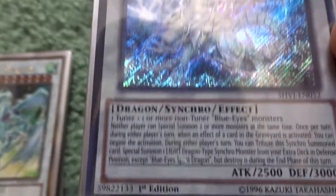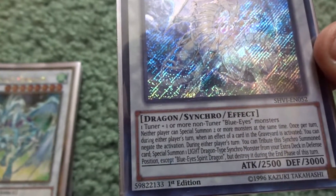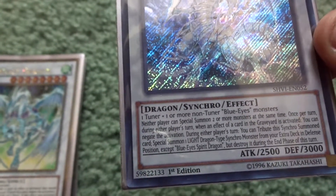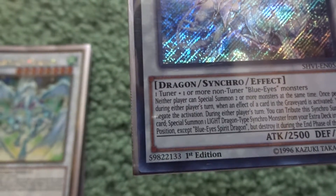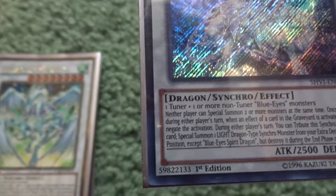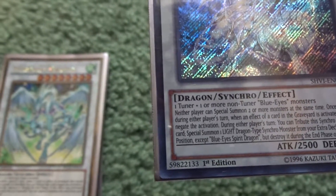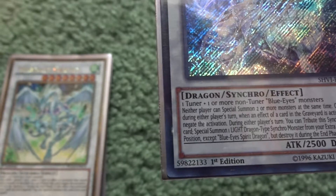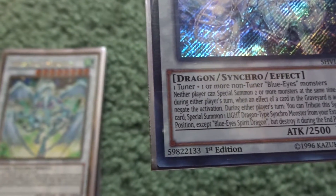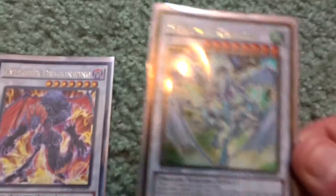Next is Blue-Eyes Spirit Dragon, which needs a tuner and a non-tuner Blue-Eyes monster. Neither player can special summon two or more monsters at the same time. Once per turn during either player's turn, when a card effect in the graveyard is activated, I can negate the activation. Also, during either player's turn I can tribute this synchro card to special summon one light dragon synchro monster from my extra deck in defense position, except Blue-Eyes Spirit Dragon, but it's destroyed during the end phase.